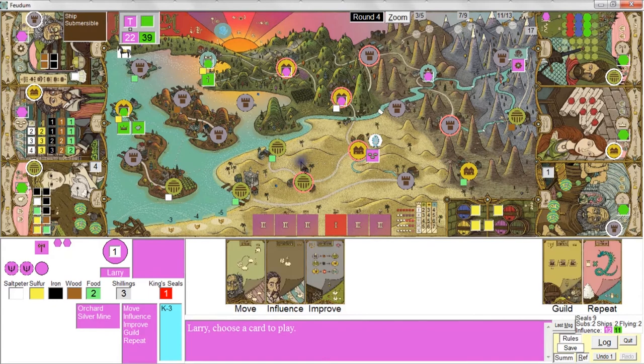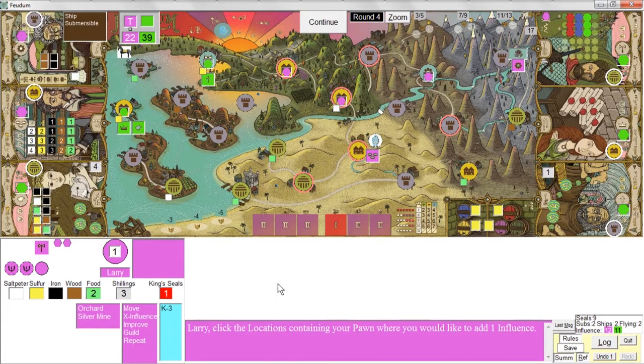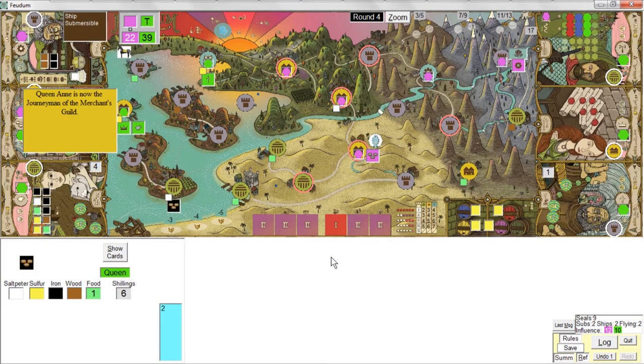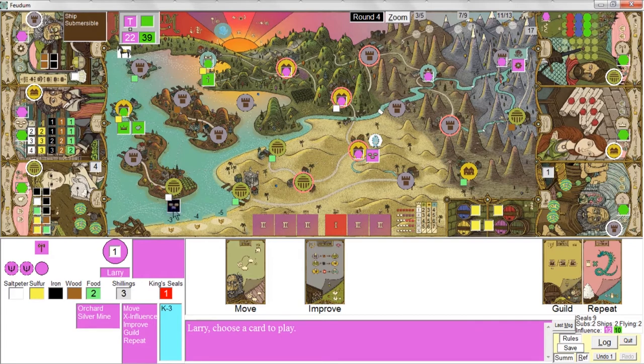I am the start player. I'll start with an influence action — I'll put one here and one there. I'm now out of influence markers. She doesn't migrate — oh, so her first black pawn has come on the board. She's now got four pawns: the three green pawns and the first black one. And now you can see she is vying to get into the Merchant Guild because she's already guild master everywhere else.